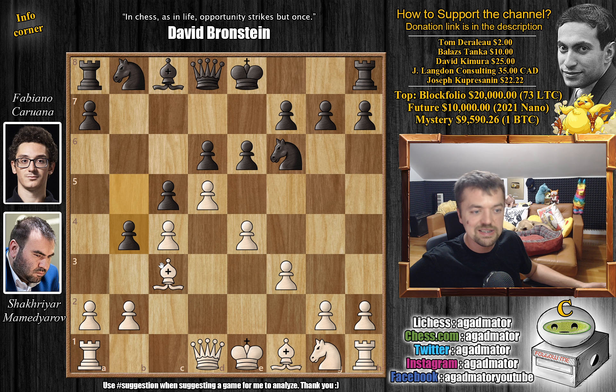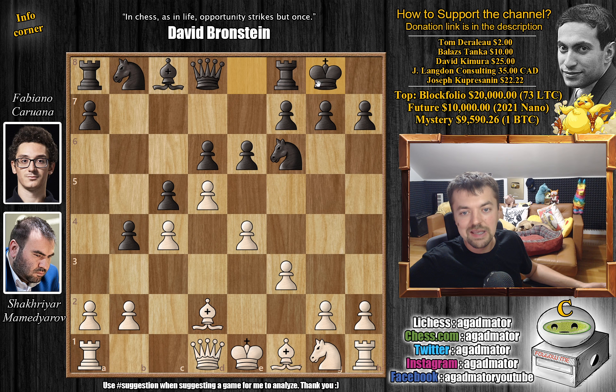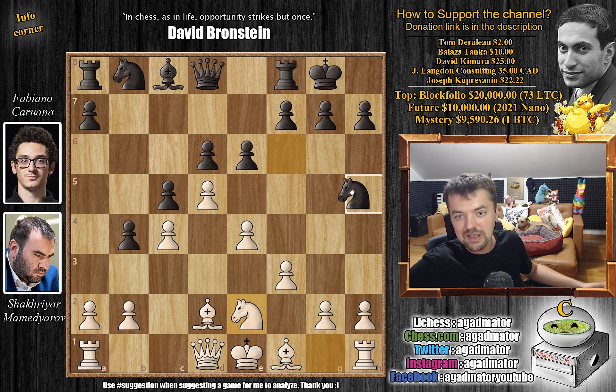And now b4, grabbing more space on the queenside, attacking this dark-square bishop. Bishop back to d2, and now Fabi castles, and Mamedyarov goes for knight to e2. We mentioned that there is a game Fabi played — he played it in 2020 in Norway Chess against Levon Aronian. In that position, knight to h5 was played by Levon, and he was able to win that game.